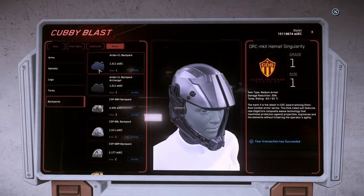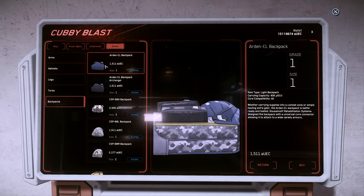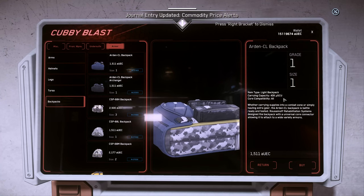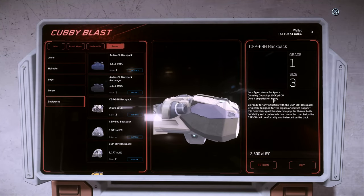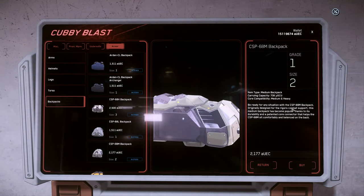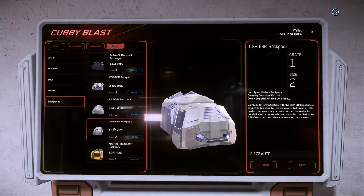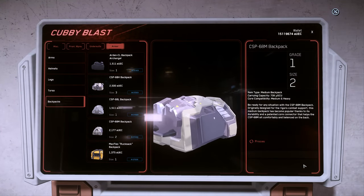Then we're going to look at backpacks. Backpacks are fairly new — you can put stuff in there as part of the inventory system. This size one backpack can be worn with any armor but only has 40,000 micro SCU of storage. The size three big one can only be worn with heavy armor. The medium M backpack can be worn with medium and heavy armor. So backpacks — you need to fit the size to the armor you're wearing, then aesthetic second. I'm going to buy the CSP 68 M medium armor backpack.